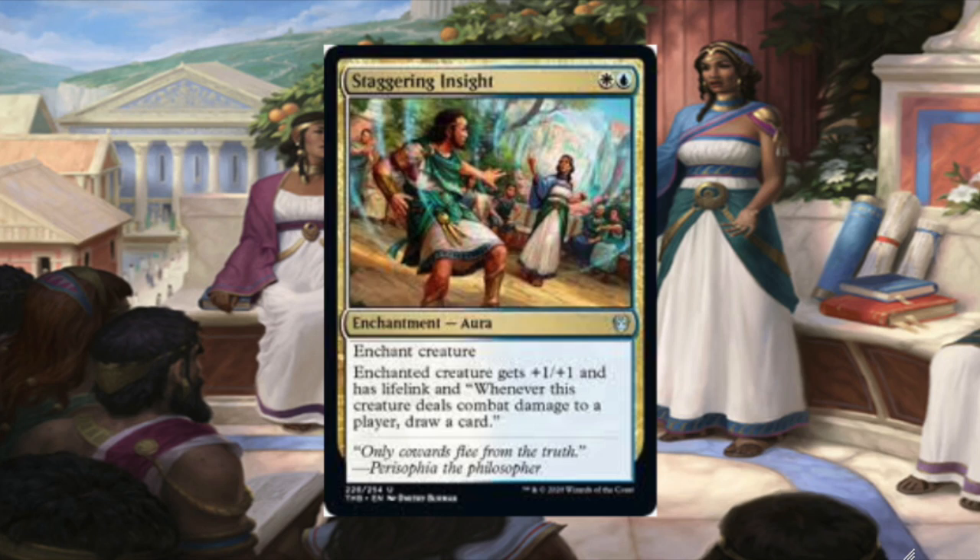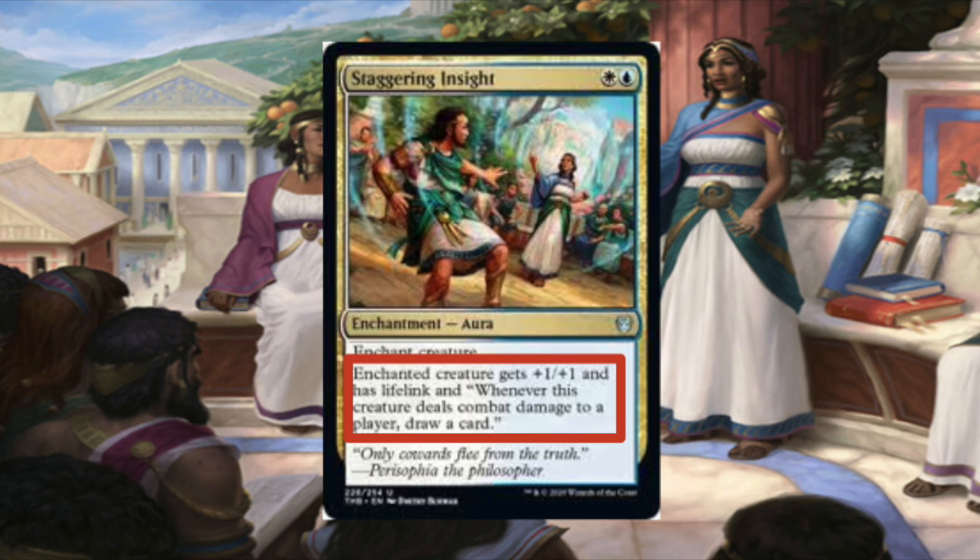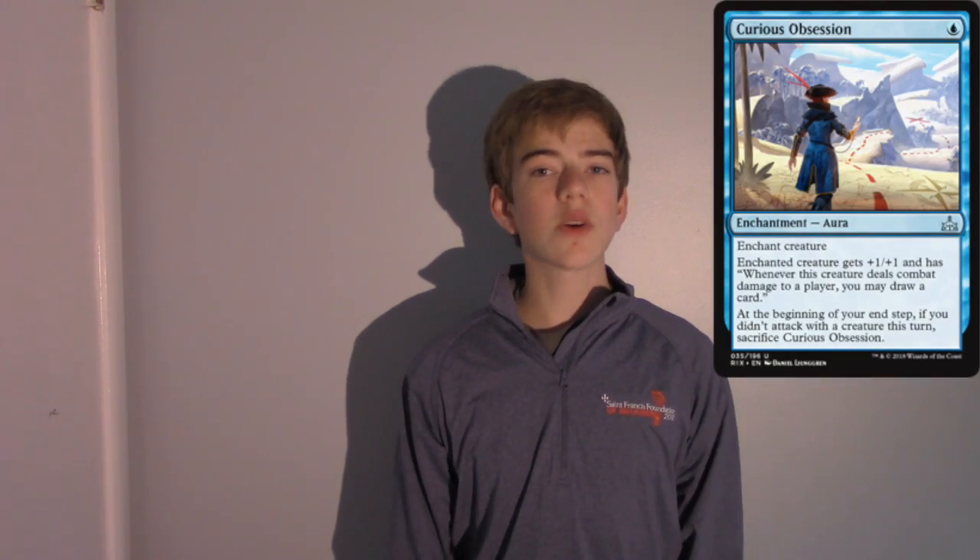Finally, let's look at an uncommon — Staggering Insight. It's one and a blue for an enchantment aura. Enchanted creature has +1/+1 and lifelink, and whenever this creature deals combat damage to a player, draw a card. You're getting +1/+1 for one mana, and the rest of the effects for another one mana — it gets lifelink and whenever it deals combat damage to a player, you draw a card. This is very reminiscent of Curious Obsession from the Ixalan block that went absolutely crazy in standard with mono blue aggro. Curious Obsession was one mana but came with a downside. This card is only upsides — you're getting the +1/+1 and the whenever-it-deals-combat-damage clause for one blue mana. That's really good. You're not getting a downside, and you're getting lifelink for the other one mana. So this card seems really good.